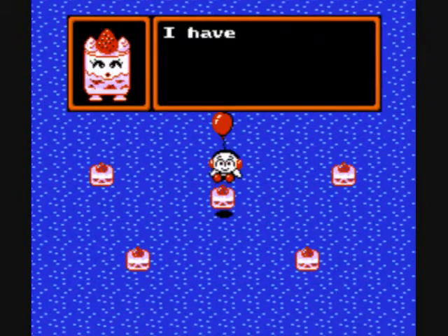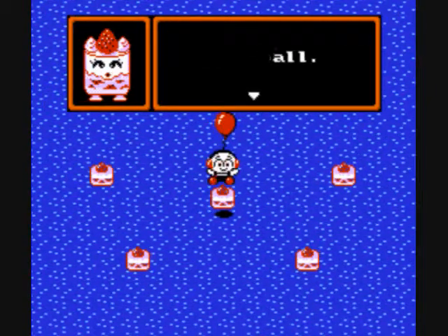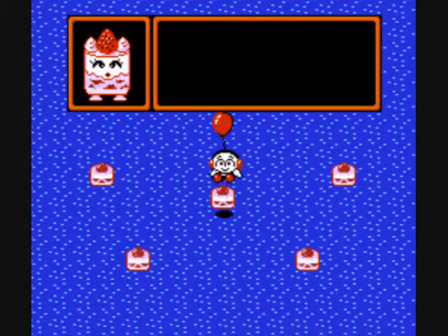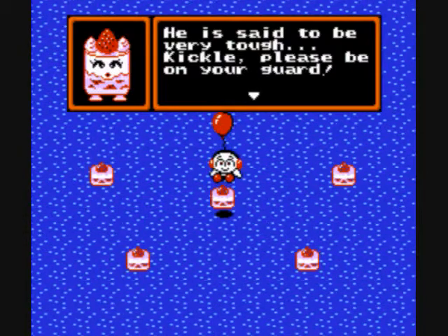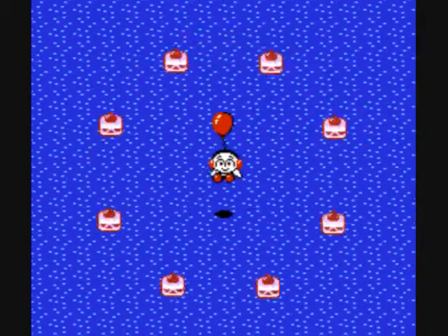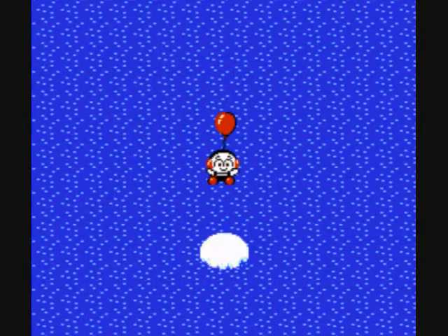Okay, and now a cake is talking to us. The seal will break in the crystal ball. The turtle monster is said to be in the palace. He's very tough. And at this point, I would like to give a shout out to my turtle monster sitting at home.